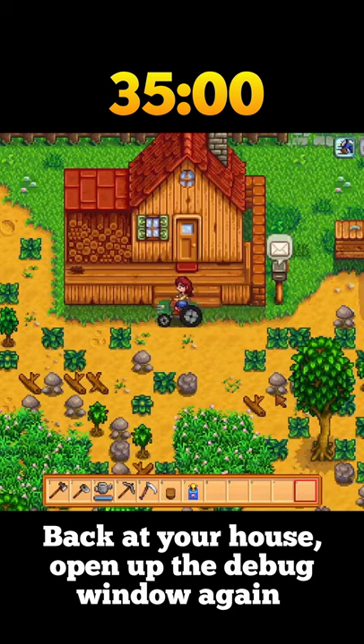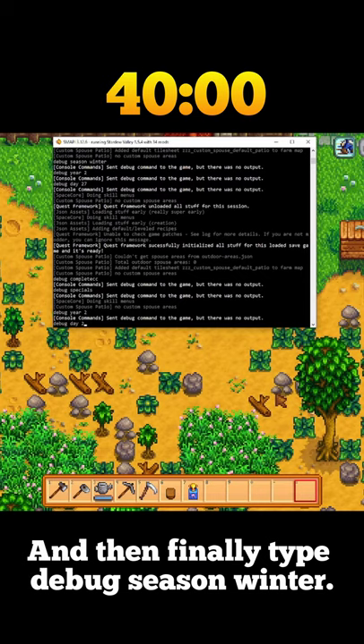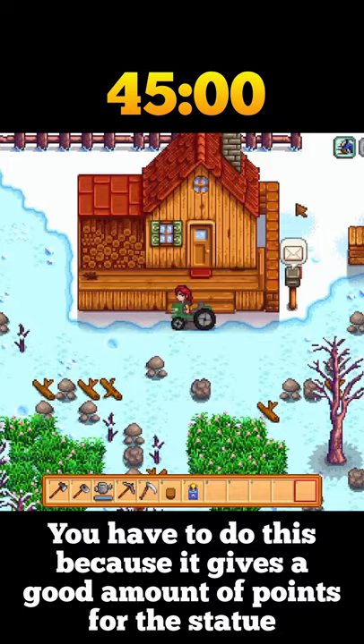Back at your house, open up the debug menu again and type 'debug year 2', then 'debug day 28', and finally 'debug season winter'. This will put you on the last day of the season in your second year.